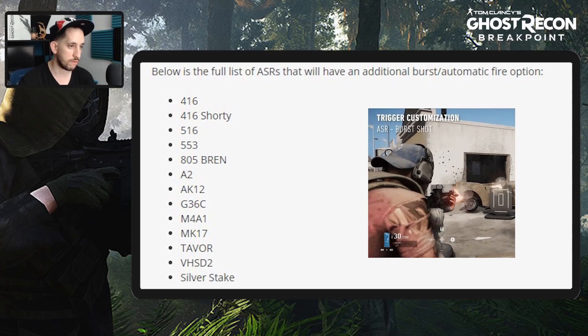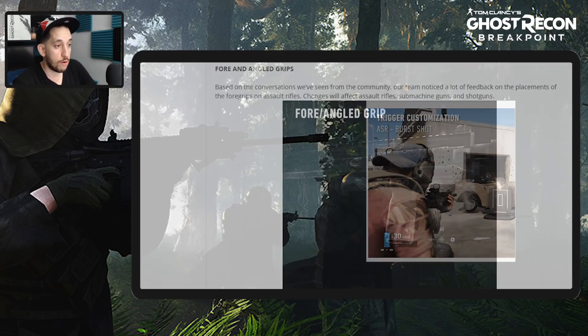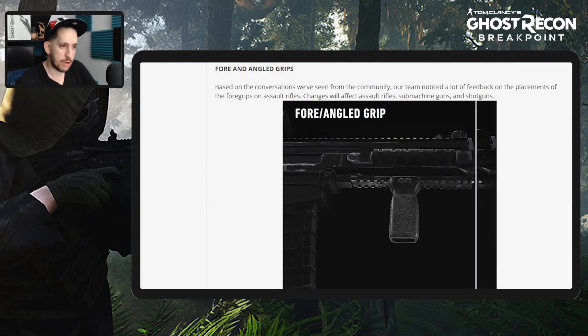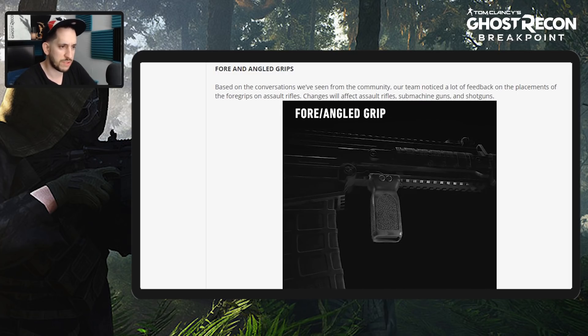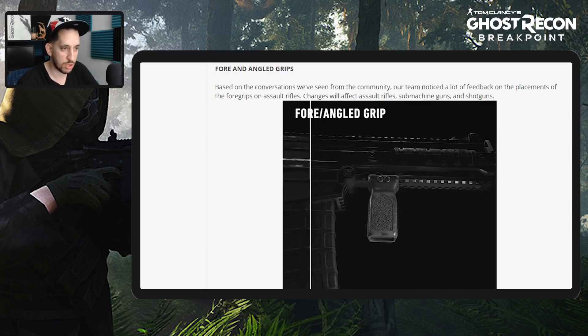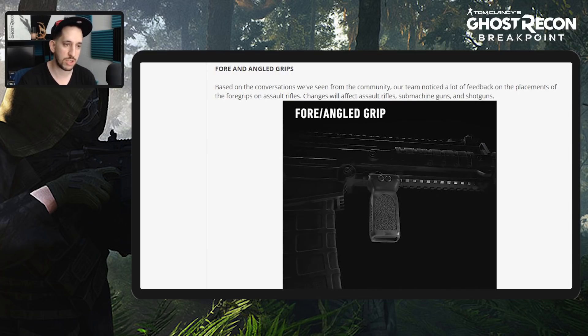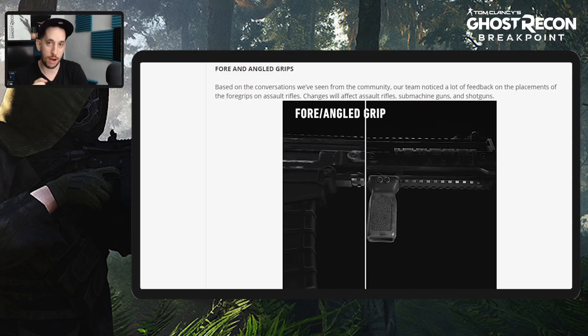Also the MK17, the Tavor, the VHSD2, and the Silver Stake. Moving on to angled grips — based on conversations seen from the community, the team noticed a lot of feedback on the placement of foregrips on assault rifles. Changes will affect assault rifles, submachine guns, and shotguns, so it looks like they're moving the grip placement out a bit.